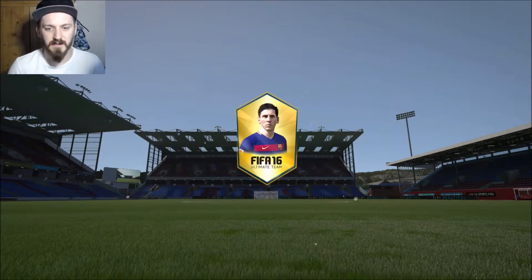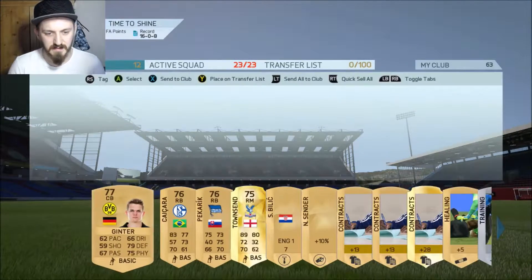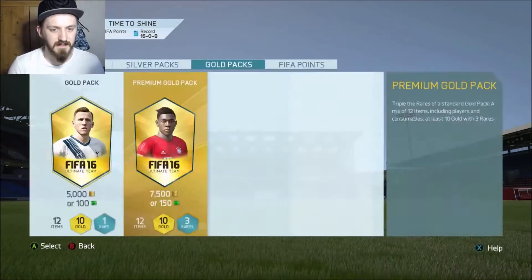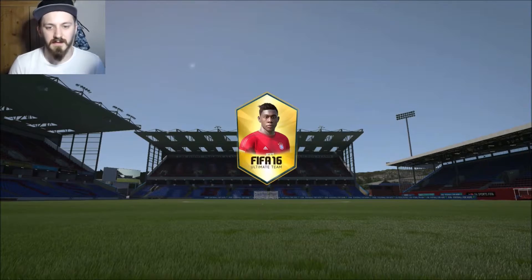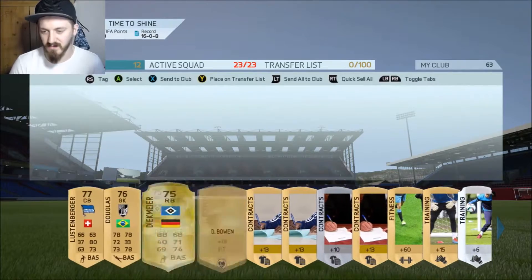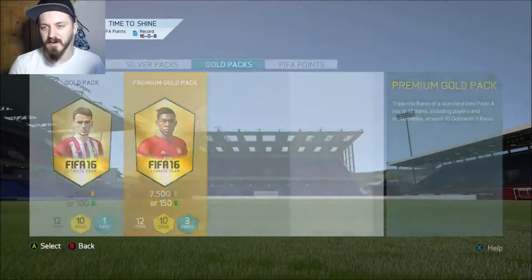Then we do have 150 points so I'm just going to open up a seven-and-a-half pack. Number — that's what we like to see! Good old EO. Right, let's open the last one — just because why not. Imagine getting like Ronaldo or someone here. Number again — Darkfire was a good player though, to be fair. So we're on 3 but 9k right.